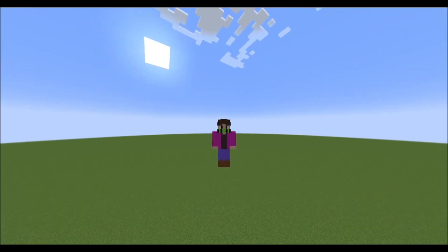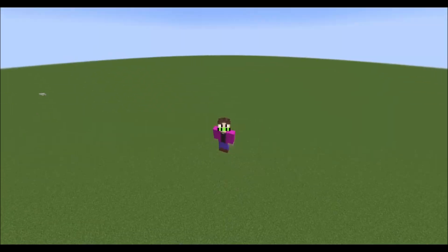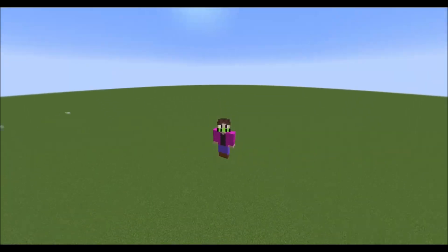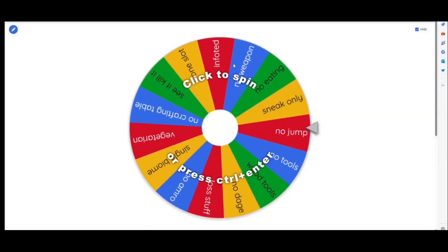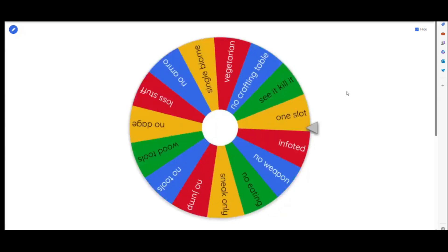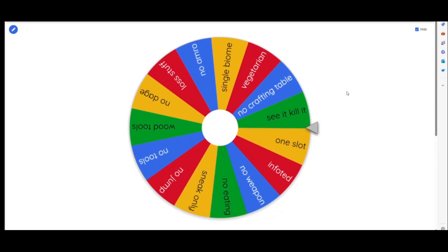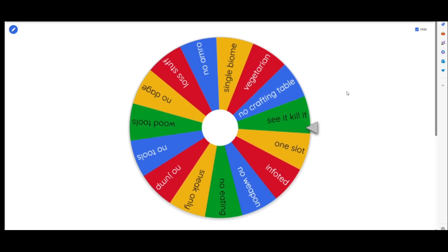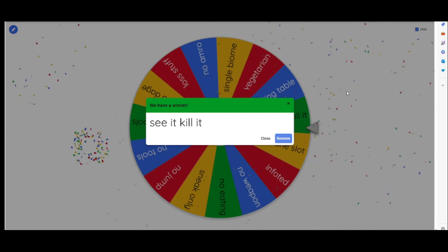Hey guys, welcome back to a new Minecraft video. Today I'll be heading into a Minecraft challenge where I have to spin a wheel, get a random challenge, and then make my way through the game to the Ender Dragon. This is episode one. I've got the wheel of challenges, let's give it a spin. Every mob I see, I have to kill it no matter what. Okay, that's not too horrible and I can get a ton of food.